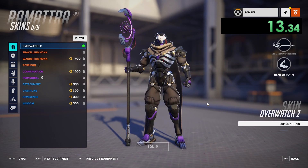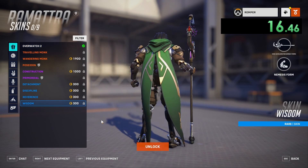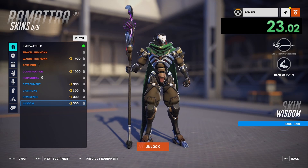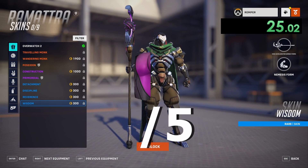Looking at Wisdom — all they did was make the cloak green and then made his colors slightly off brown. Aside from that, I'm going to be giving this skin a 0.5 out of 5 for very low effort.